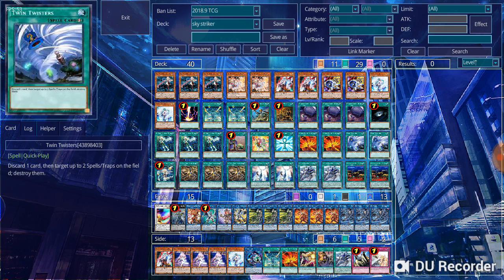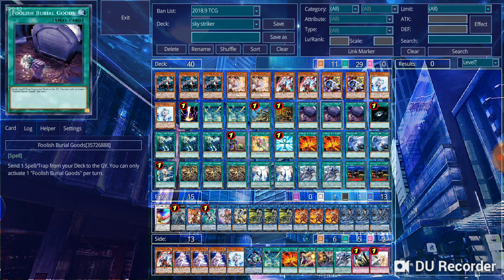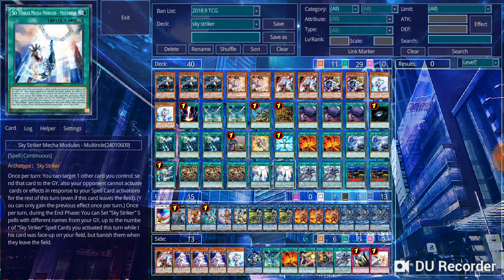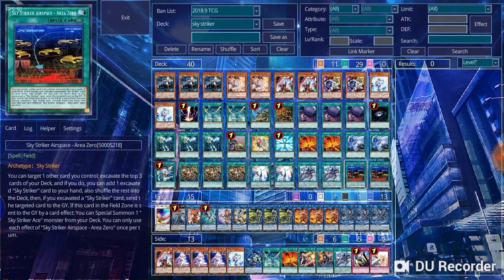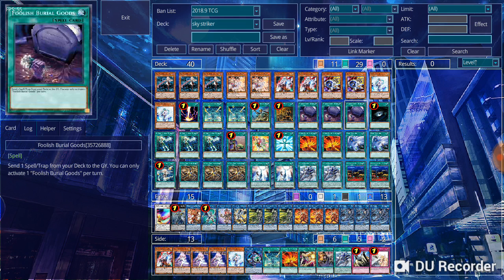Twin Twister is here as an additional way to deal with backrow in case you can't get to Jamming Wave — it takes out spells and traps by discarding a card from your hand, so most likely you want to discard a spell. Melfoul's Fusion is really just in this deck to be an additional spell and additional draw power. You have Foolish Burial Goods, Mobilize, Multi-Role, and Area Zero to help get rid of it if you set it on the field, and Twin Twister can dump it from your hand to the graveyard or blow it up along with one of your opponent's spells and traps. If Foolish Burial Goods isn't dumping Melfoul's Fusion, you can just dump one of your other spells and then Kagari can pick it up with her effect.